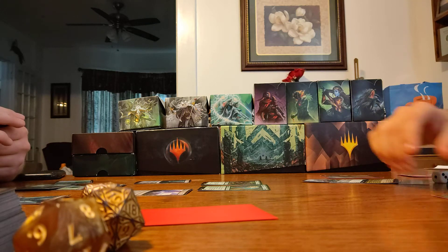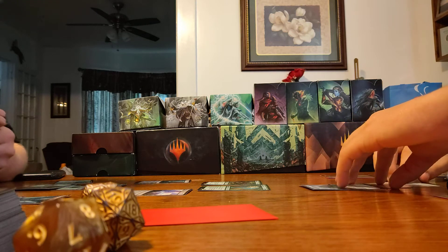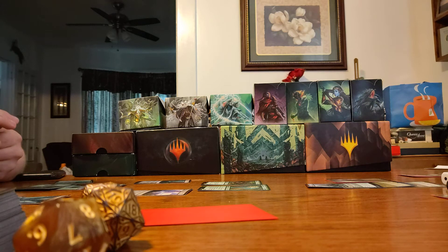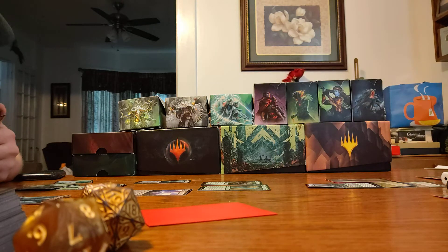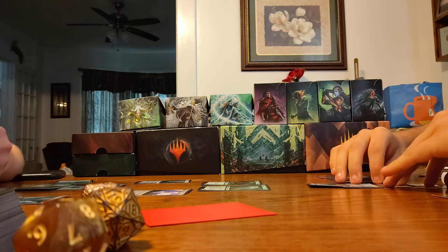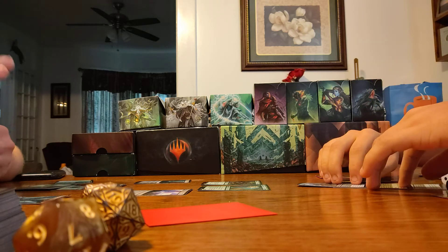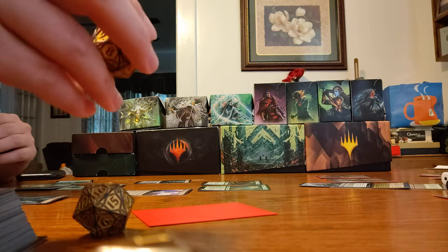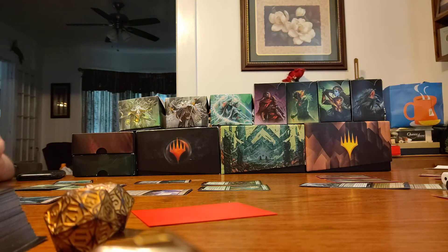I will untap, because everything can untap now. This beautiful 7/7 with trample. I'm tapping everything. I play my commander — again! Thankfully, this is not considered commander damage — 7 trample. Can we reverse psychology this and make it so you take the damage? No. Dang. Turn. I really thought you'd block with your 3/2, so you could get the draw effect again.